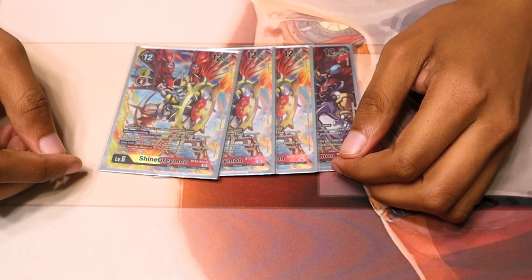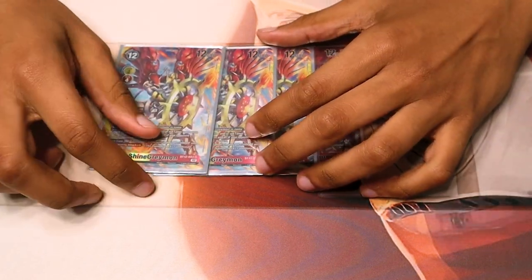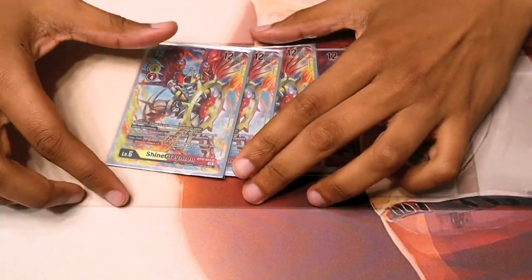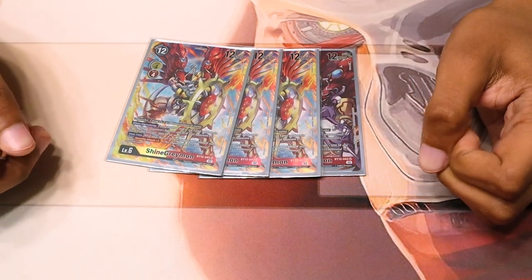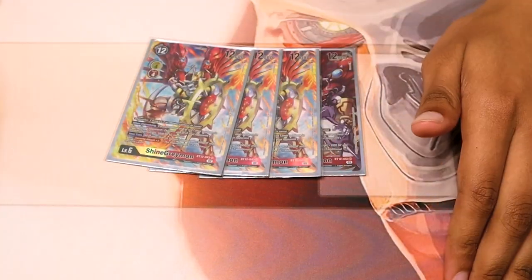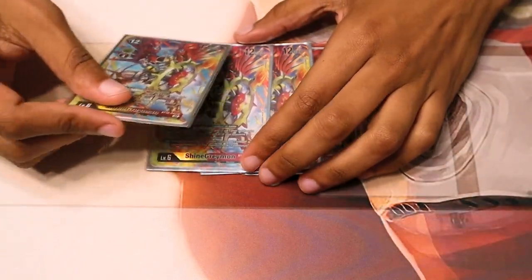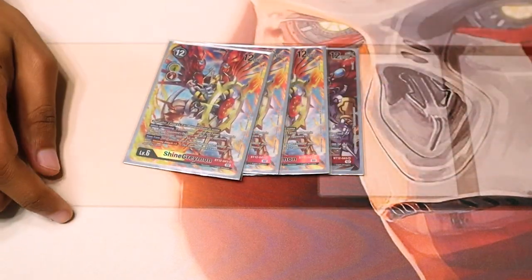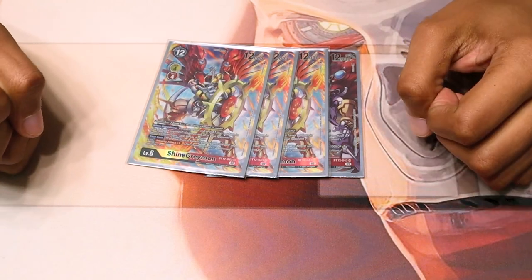BT12 ShineGreymon — BT11 ShineGreymon is not that good. On DigiEvolution, for each of your red or yellow tamers, you give negative 3k DP to a unit and their security. So for this entire turn, their security is just completely useless unless it's an option card, like Rivals Barrage or Seventh Circle! He also has the passive ability that your Marcus Damon has security attack plus 1 and 3k DP.